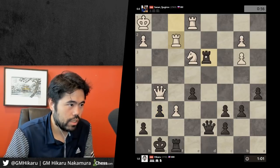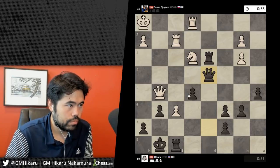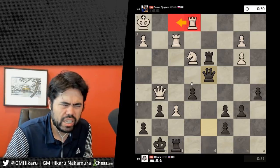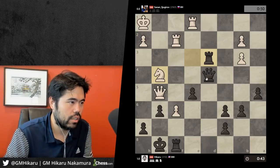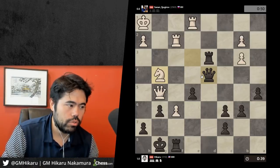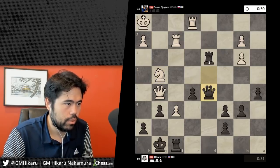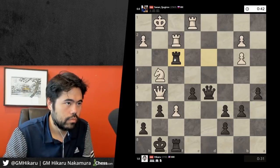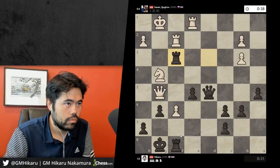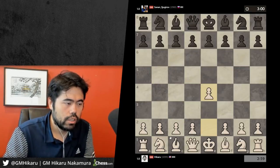He plays rook f2 — I can grab a pawn, which I feel like I probably should. He wants to double the rooks, so let's play queen d4 to prevent the rook f1 idea. Oh shoot — now he's just writing f7 again. This is not going to work out for me. Just terrible choice. Maybe I can play queen d5 and rook f3. Oh — he's just got knight h6. What am I doing? That was just a stupid attempt to sack a piece; I should not have done that.